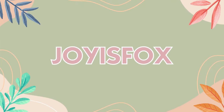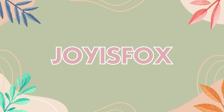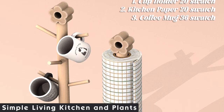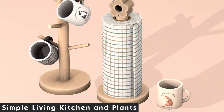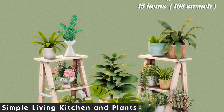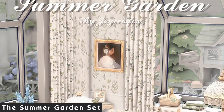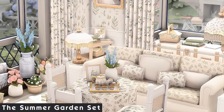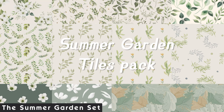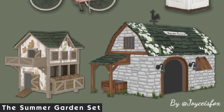Joyous Fox is a completely new addition to these lists. I discovered their work through Twitter and was instantly obsessed — they make the greatest clutter but also full CC sets. The simple living kitchen and plates are adorable decorations. I'm actually excited about more variants of kitchen paper towels — that's when you know you're truly adulting. The summer garden set comes with so many different items ranging from wallpapers to sofas and tables. The style is grandma spring core and I am mega obsessed — everything about this set screams rustic countryside.